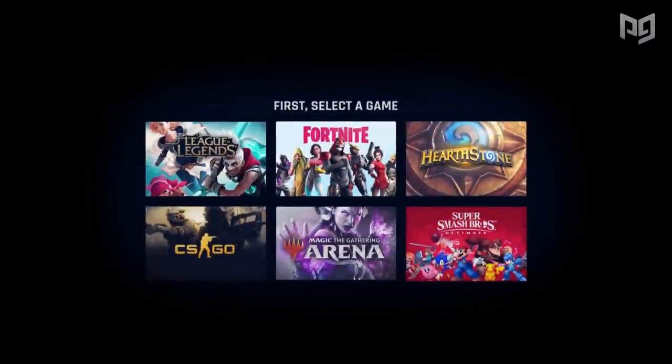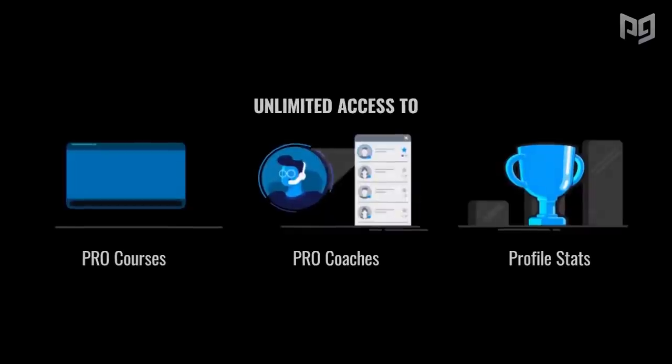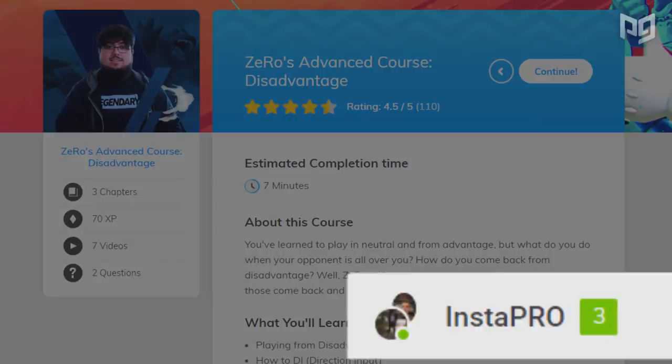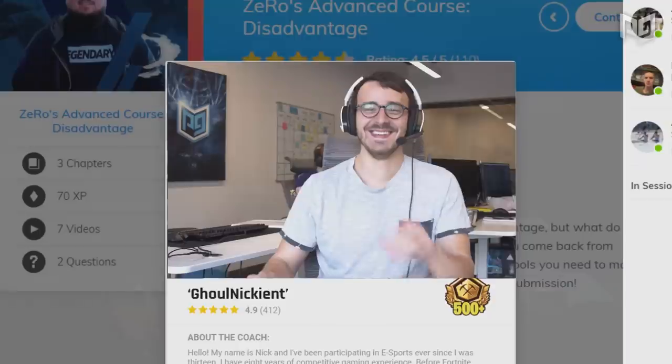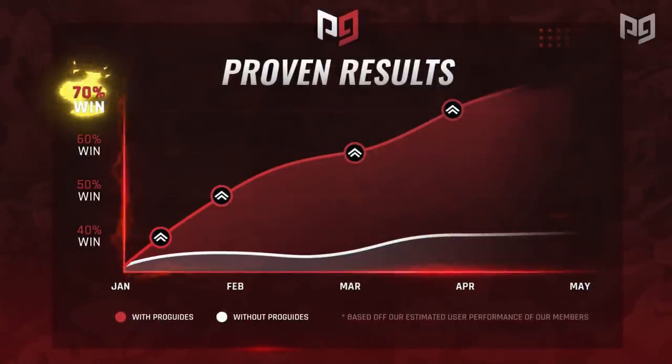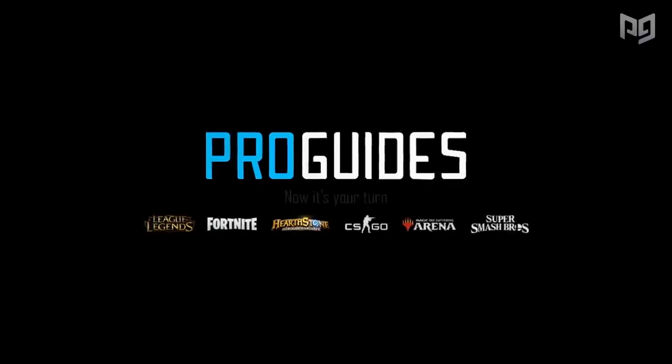We're going to find that out in just a moment. But before we do, make sure you check out ProGuides.com. On our website, you can dig deeper into Smash with character guides, tier lists, and resources such as our Play With Pros feature that connects you with coaches to help you improve. We've also got exclusive pro courses with world class players such as MKLeo, Zero, and ESAM.